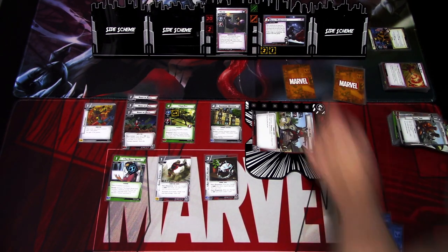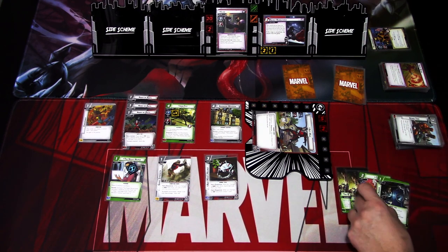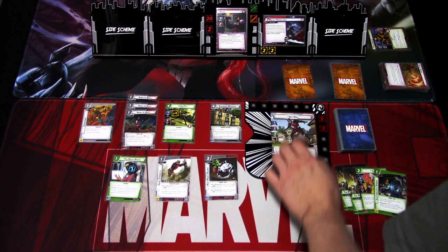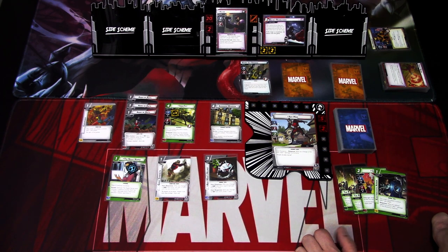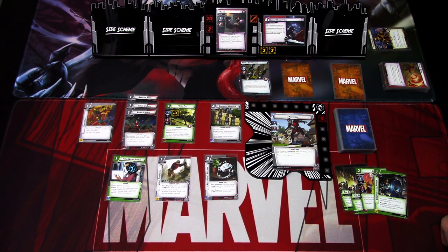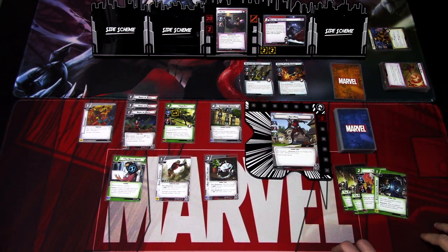We ready up and draw back to four, getting an extra encounter card. We draw Power of Protection times two, Clea, and another card. Villain phase: threat is added, Claw tries to attack — we remove the stun. Encounter cards: a Hydra Jet Trooper with Quick Strike enters play, and a Flame Soldier appears. We'll deal with those next turn.